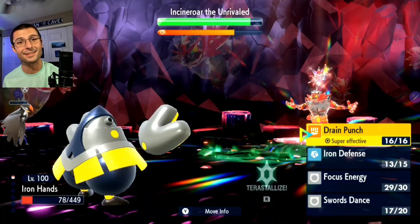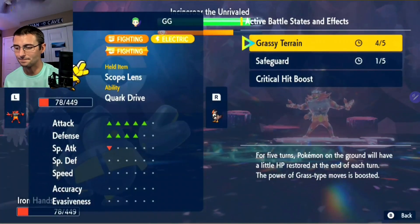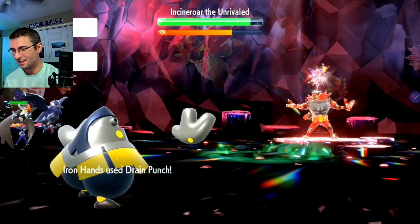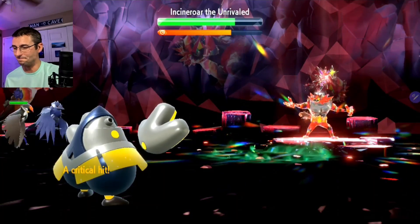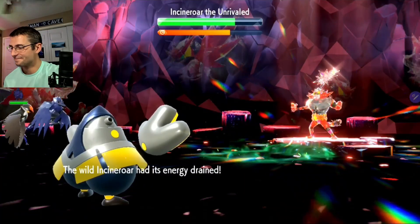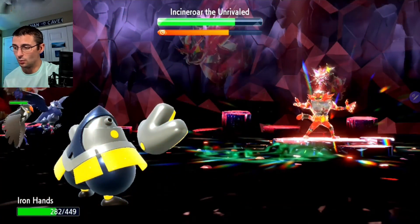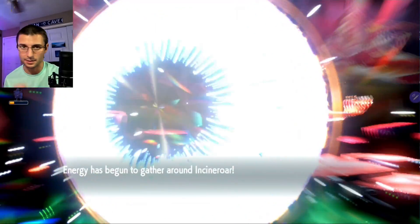I didn't say it was going to be easy, I just said it was doable. Attack is at plus five because I forgot about the Intimidate at the beginning — no big deal, we'll run it with five. It still does plenty of damage, as you can see. As long as we don't get knocked out at this point and avoid that critical hit, we're okay — we'll easily heal the damage back with Drain Punch.